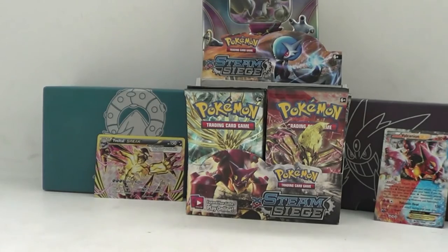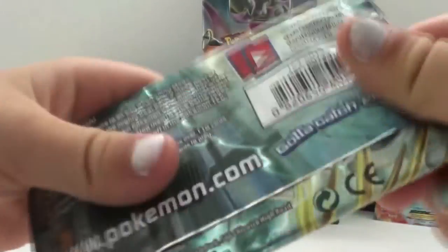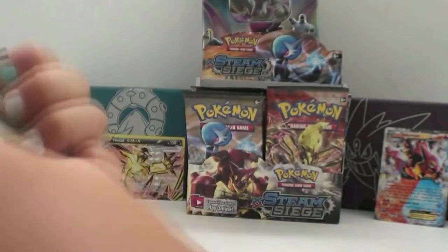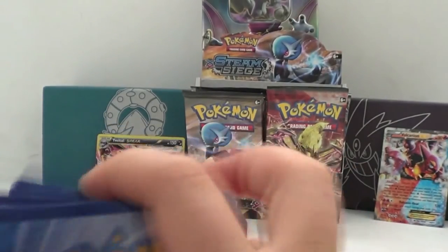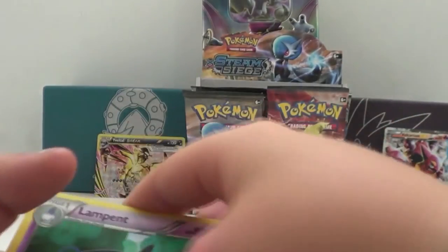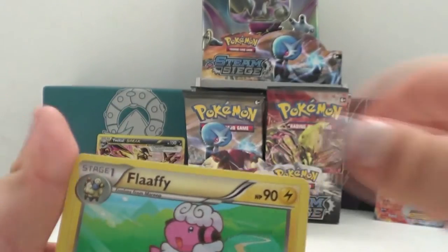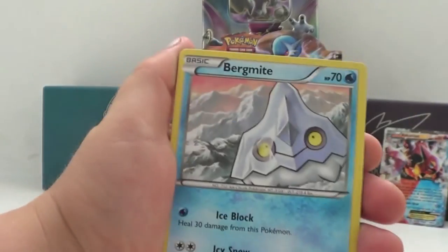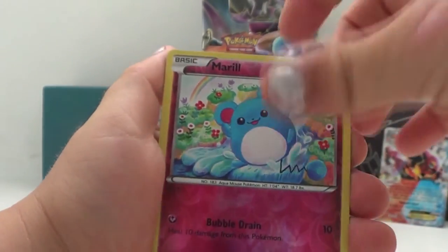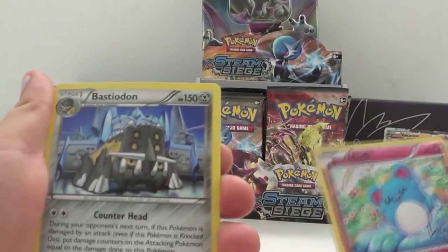10th pack — my brother's going to be opening this one. Then on to the 11th pack: Abomasnow, Phanpy, Marill, Snorunt, Foongus, Noctowl, Litwick, Marill, Hollow Marill, and a regular rare Basculin. Not the best.